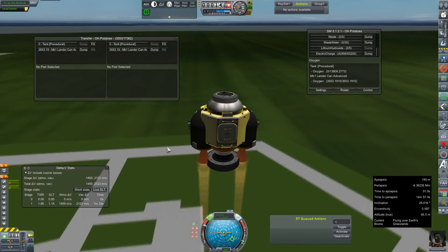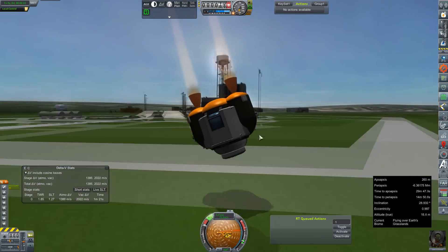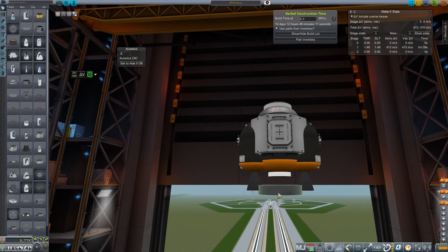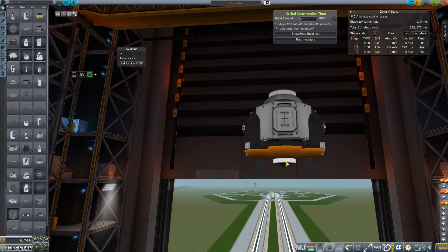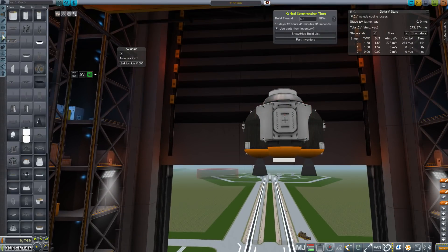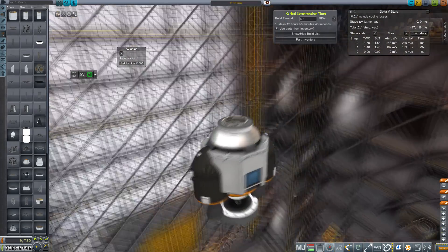And there's a positive thrust-to-weight ratio — we are airborne, finally. We'll stage it away and somehow lose avionics and go piling into the ground. Anyway, back into the VAB. I don't think we're going to lose avionics out on Mars. It seemed to be controllable just fine, but that is something to put in the back of our mind.